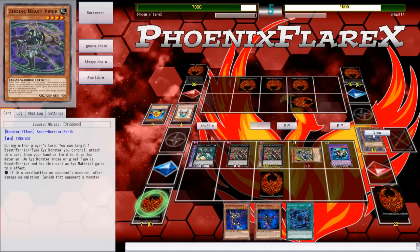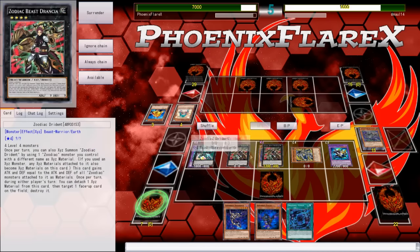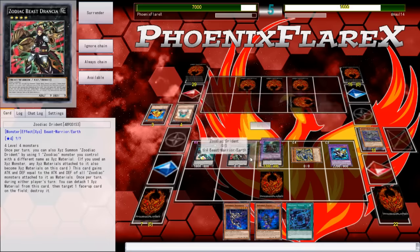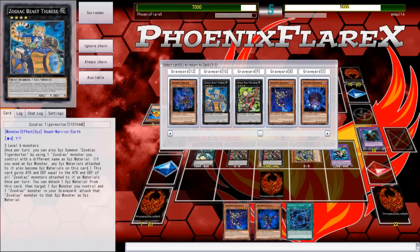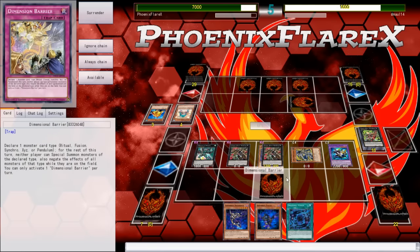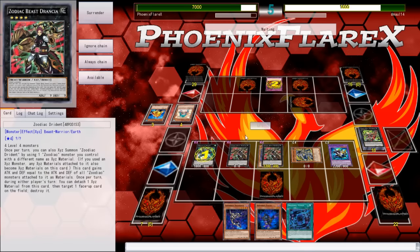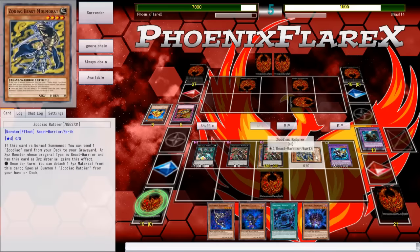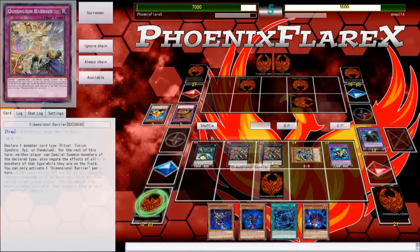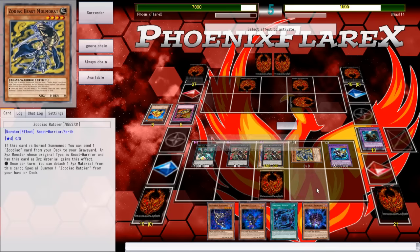I've got all of my rats back in my deck. I can Emeril back my Xyz monsters — these three specifically. So if I do run headlong into something like Storming Mirror Force, I can just do the rat play again into an Emeril and make the Drident again. It's pretty effective. The only card I'm playing around here is Storming Mirror Force — that's the only card I'm afraid of.